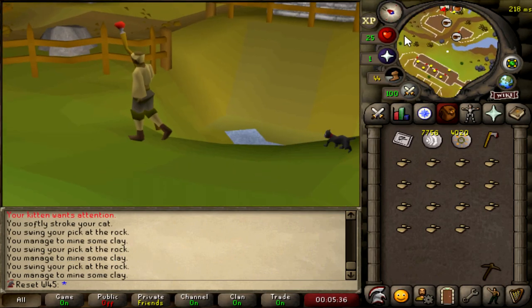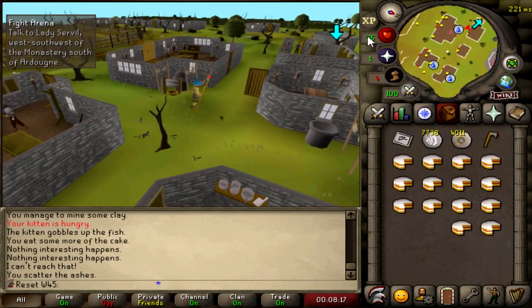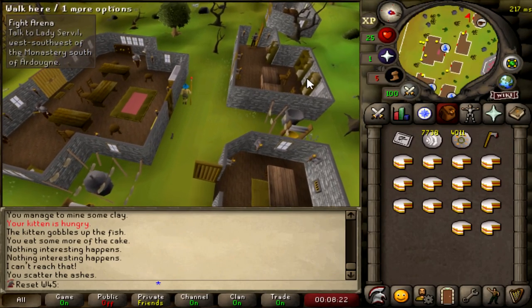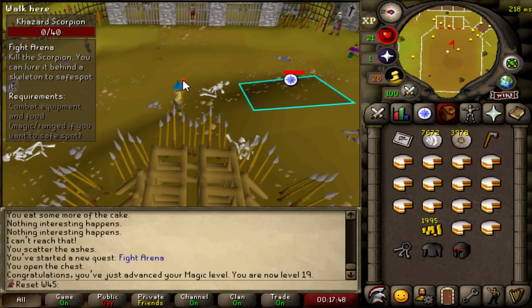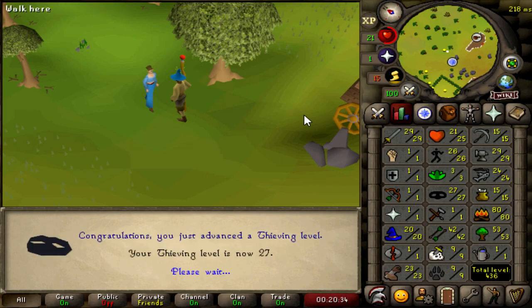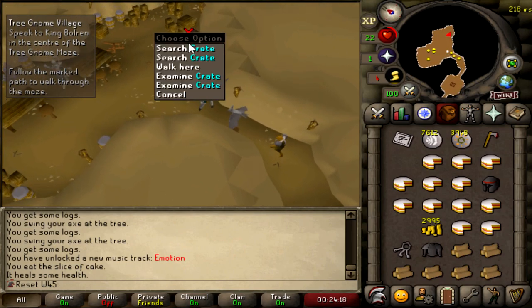Just mined 15 clay at Port Khazard. It would be efficient to kill imps for all the beads for Imp Catcher, but I want to get my combat up so I can start AFK training while editing videos, so I'm going to start Fight Arena right now. The ogre is down and we're at 19 Magic. Scorpion down. Fight Arena done, giving 12k Attack XP, putting us at 29 Attack and 27 Thieving.